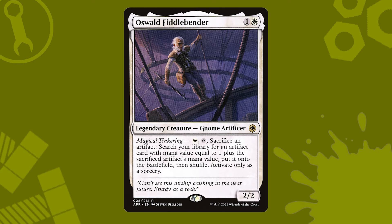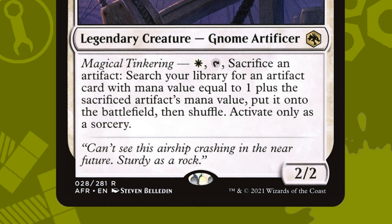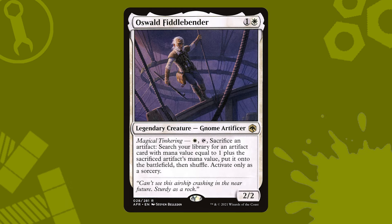But the other is Oswald Fiddlebender. This two-mana legendary creature can be our commander, meaning we have a repeatable tutor in the command zone. We have to pay a mana and, in the case of bobbleheads, sacrifice a two-mana artifact, but we get to put them right into play. This is likely our best bet if we want to collect all of the bobbleheads.